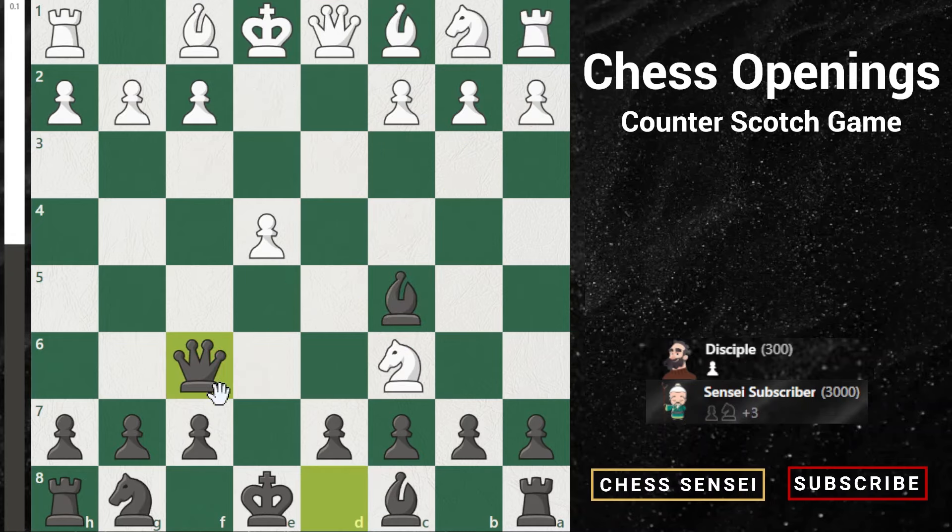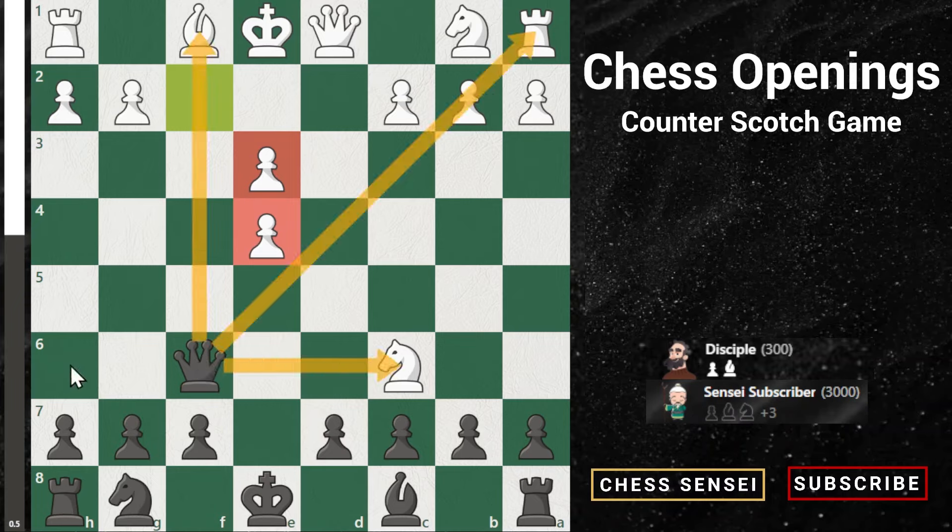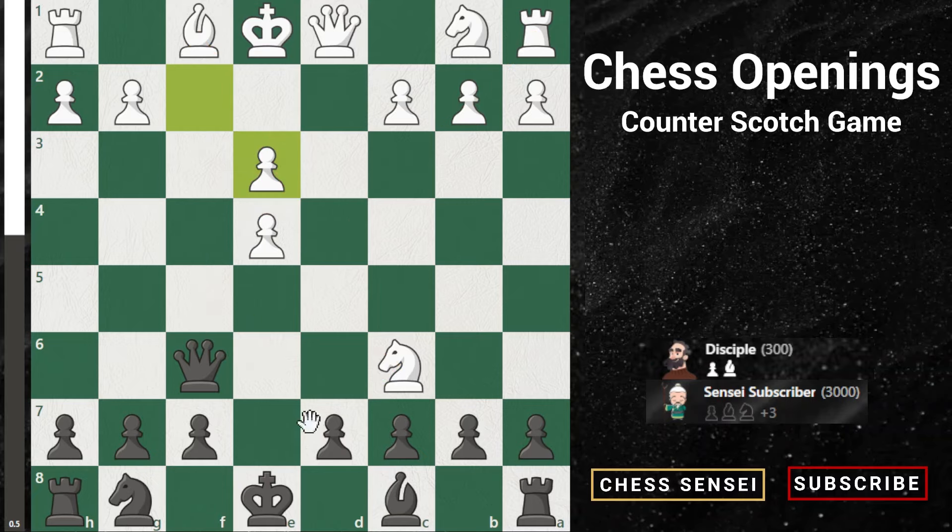Going back to move 5, queen f6. The f3 line we just looked at is not a very appealing option for white, but people play it every now and then. The next option to be on the lookout for is bishop e3. This one is pretty simple — you're going to take the bishop, giving them doubled pawns, and now your queen has tons of control over the board, keeping them from castling long term.